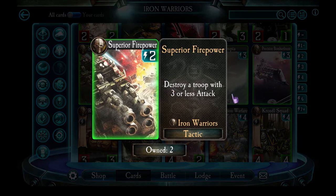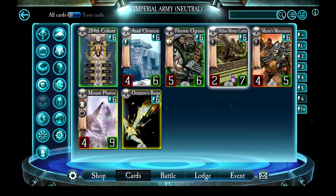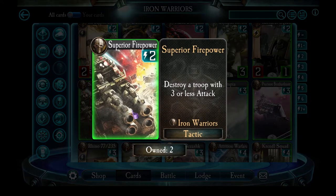Superior Firepower is a fantastic tactic — destroy a troop with 3 or less attack, and that applies to a lot of troops. Some of the best targets include Jubak Star Sight, the Imperial Army Legendary who starts copying your deck. My favorite target is the Helios Mortar Carrier, an Imperial Army vehicle with 7 health — usually pretty tricky to kill — but because it only has 2 attack, Superior Firepower can just wipe it out immediately.